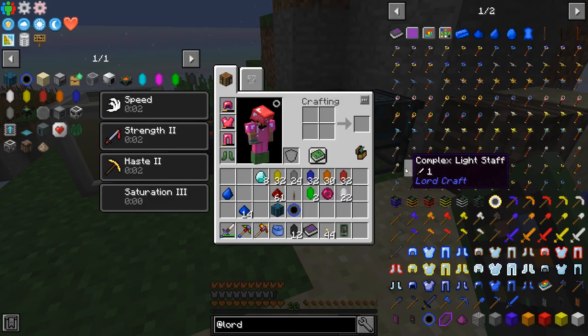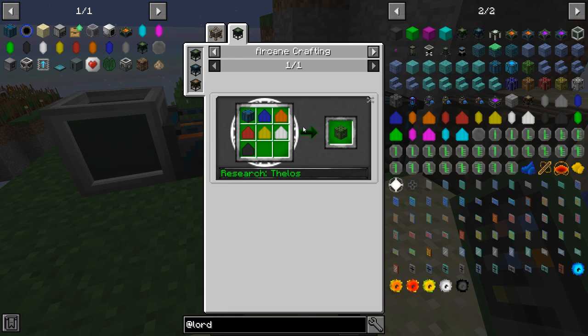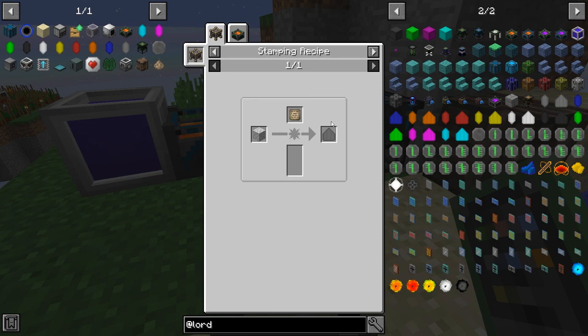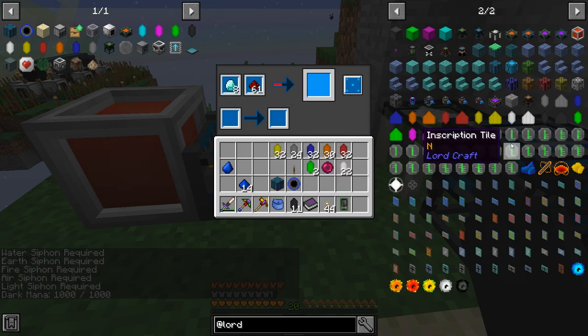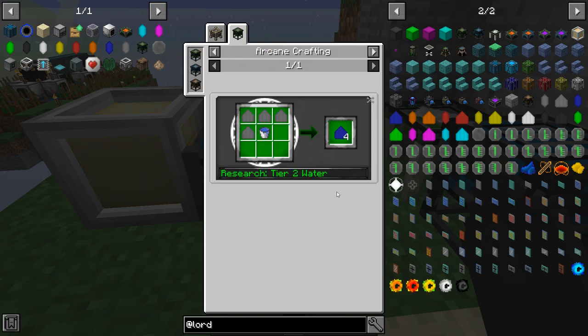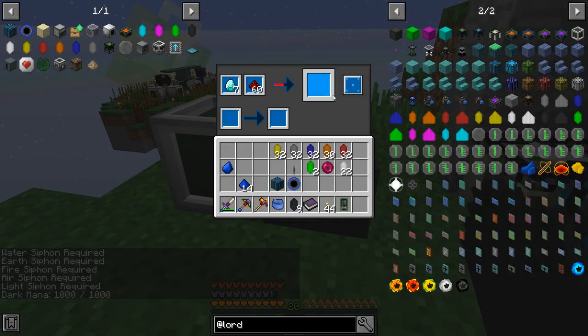The ascension matrix just wants us to make the ascension matrix — I don't know what this is, but it looks important. We have to make another translocation matrix, or we can use the one we have, and then we have to make one of these. We just need to make one of each one, and then each one takes four. Okay, yeah, this might actually take a while. Let me farm up some more simple crystals — I'll be right back.